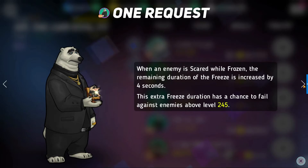Purple skill, One Request: when an enemy is scared while frozen, the remaining duration of the freeze is increased by four seconds. This freeze duration has a chance to fail. If you throw Mr. Big on a scare team or with teammates that have scare, this can help give you way longer freezes. It's not a super crazy exciting purple skill — it just makes him even more annoying.